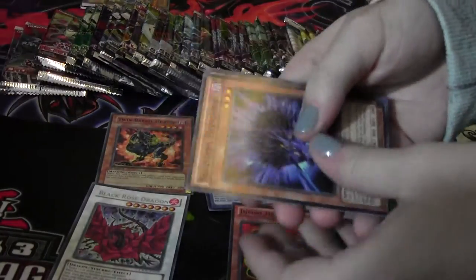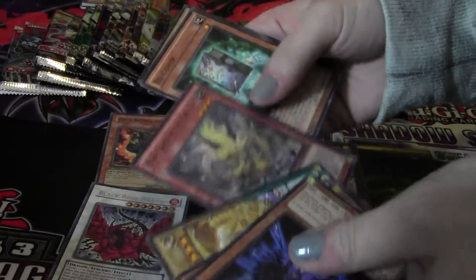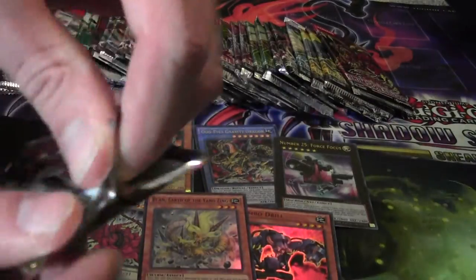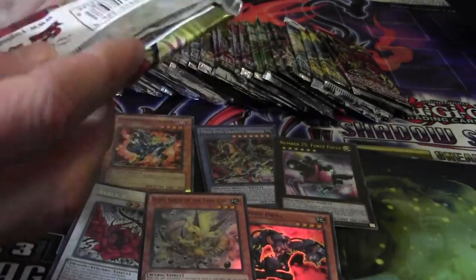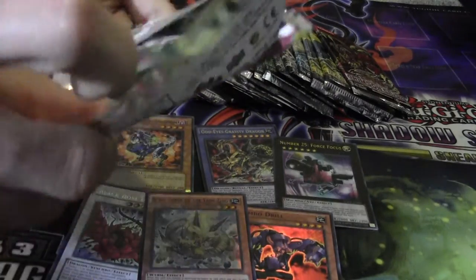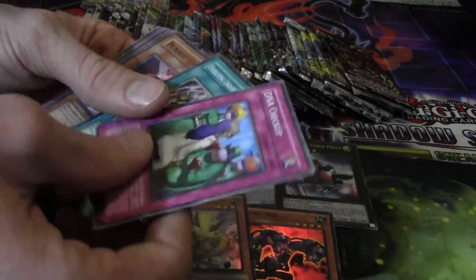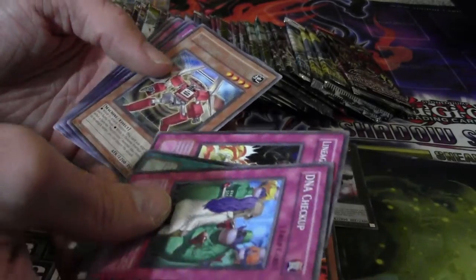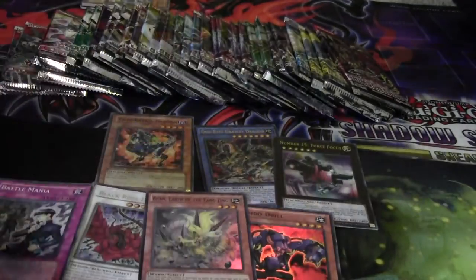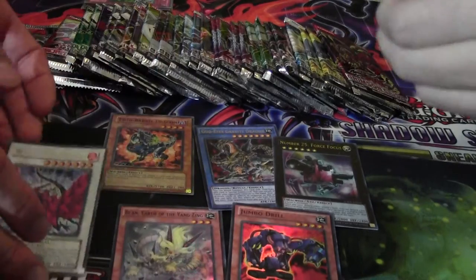Which pack do I want to open? We're so happy right now. Duelist Alliance — we got a couple of Duelist Alliance packs. Flash Knight. Alright, our third Crossroads of Chaos pack total. DNA Check-Up, Pursuit Chaser, Lineage of Destruction, Morphtronic Boom Box. Battle Mania, super rare, awesome — Crossroads! Look at that thing, look at it!